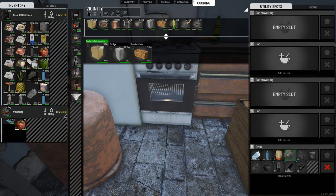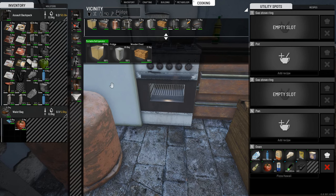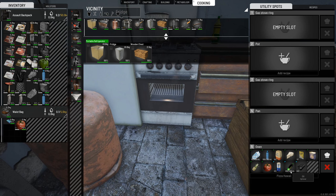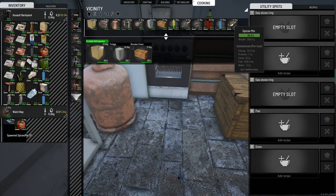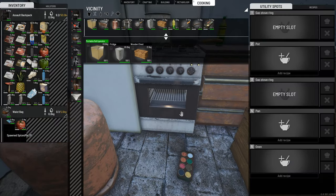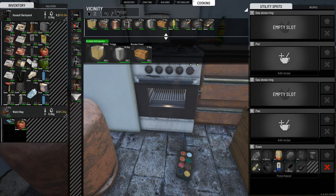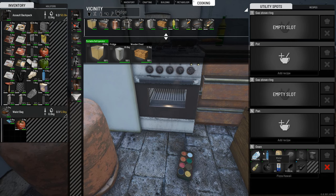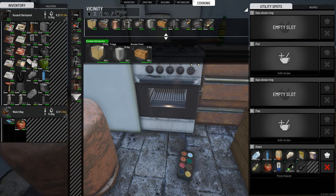One frustrating thing to be aware of: if you're missing even one ingredient like spice mix and you exit the menu, when you go back it resets everything and asks you to put all the ingredients in again. So make sure you have everything ready. Once all ingredients are in, click the chef's hat and it gives you a timer. The higher your cooking skill, the lower that timer will be. You can actually see the food visually cooking.